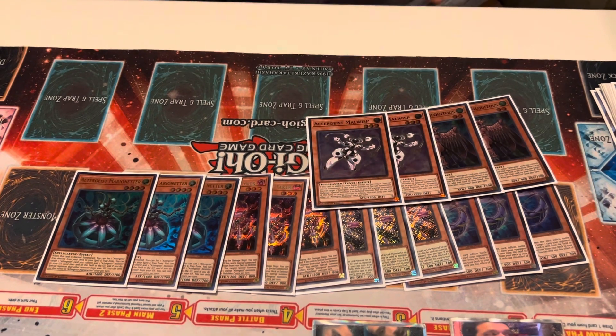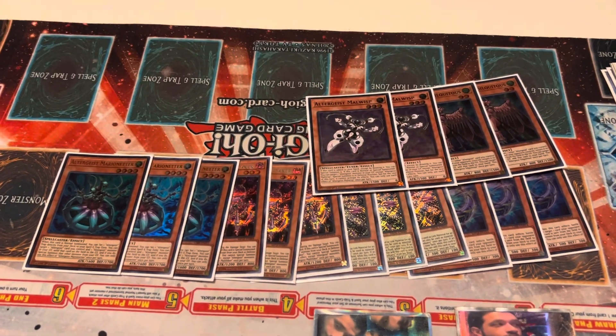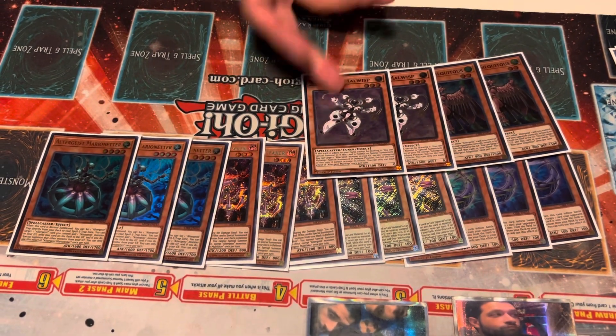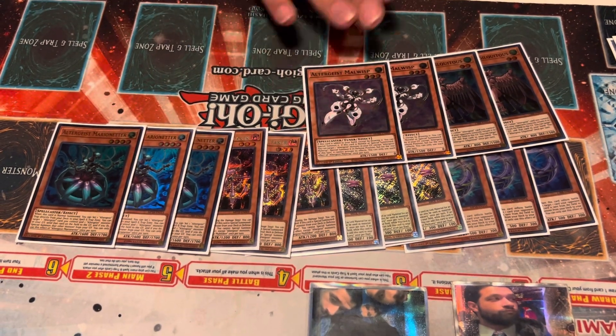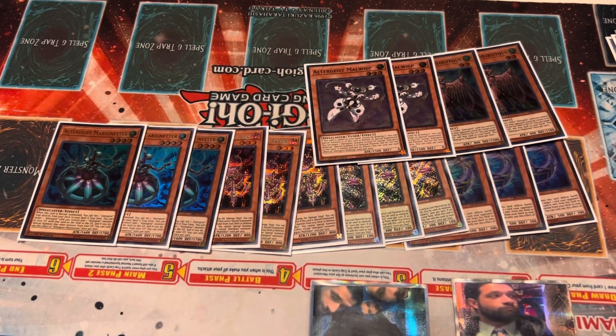Next up is 2 Malwisp. You definitely need 2 of this, because part of the main combo you add this to your hand, but if you already drew 1, then you don't have anything to add to your hand and you can't use its special ability to summon itself and summon 1 from Grave. So you're losing 2 entire bodies by drawing the 1-of. I play 2 of this and I think that's correct.